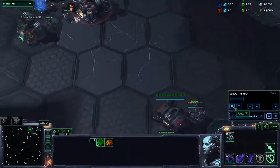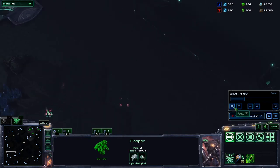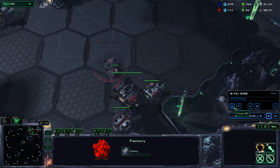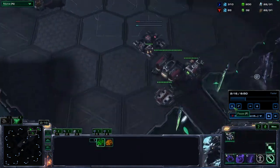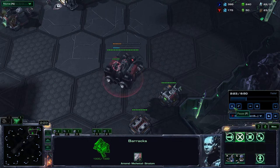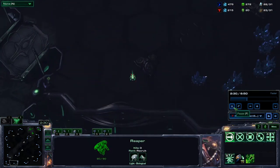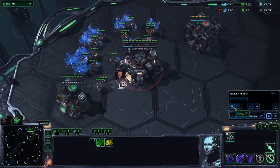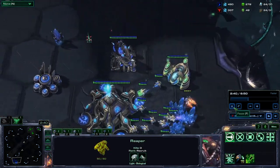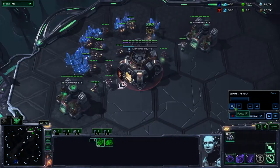The first 100 minerals, you want to get that depot. Now you have your orbital command — keep dropping mules as soon as you have the energy. Get your reaper out on the map. It's about the 2-minute mark. As soon as that depot's finished, that same SCV builds your factory. Once that factory goes in, build another refinery at the exact same time — very important for your timings. Then get a reactor with your next 50 gas. At about 2.5 minutes you can use your reaper to scout and see what the opponent is doing. If you see a quick oracle, DTs, or any kind of cheese, you can build an engineering bay here to get at least two missile turrets up, one at each base.